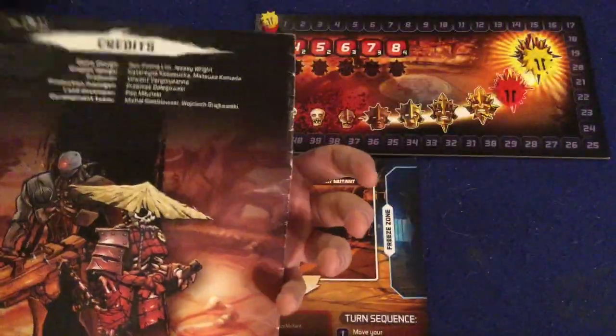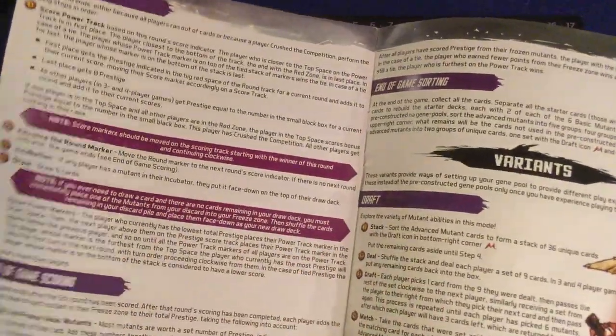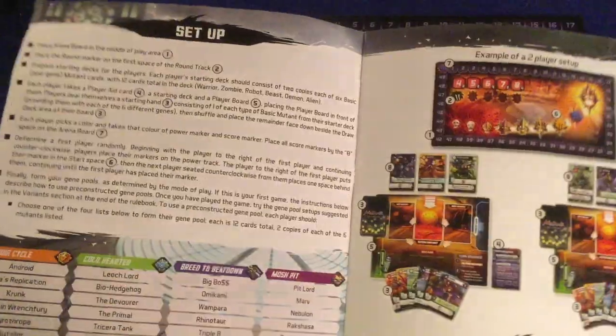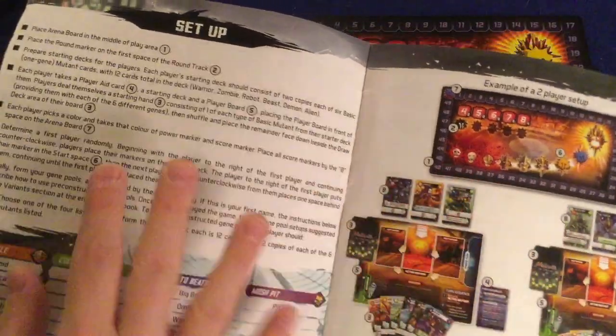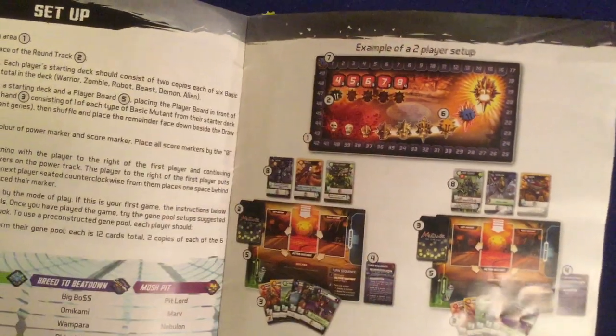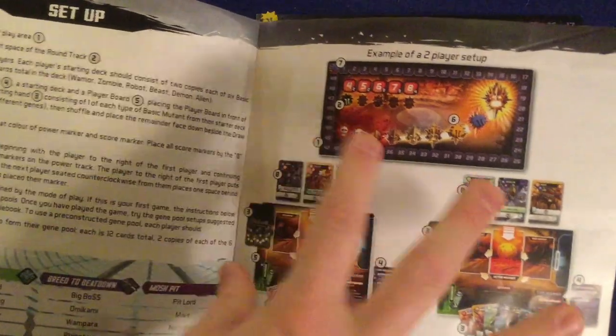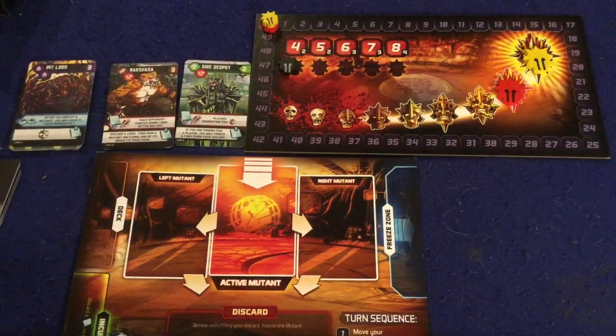First and foremost, we have a handy-dandy rule booklet. It is 12 pages, double-sided, full-color, full of pictures, illustrations, and examples. It's very well done, though I wish there was a minor FAQ in the back to go over some specific special abilities. I also wish they covered how the power track worked just a little bit better in the play example. And I wish they would have given a three-player example instead of a two-player example. But overall, a very well-done rule booklet that should have you up and running in no time.